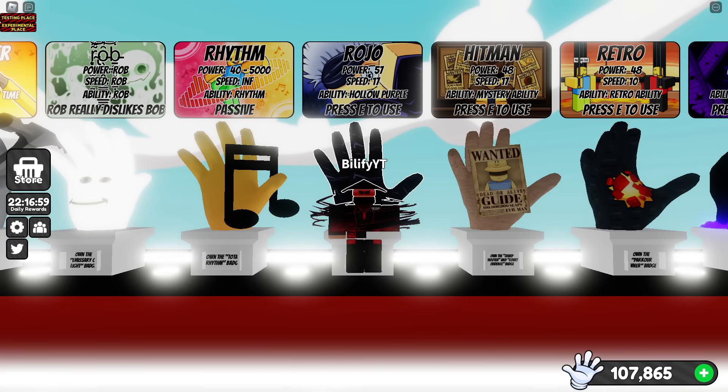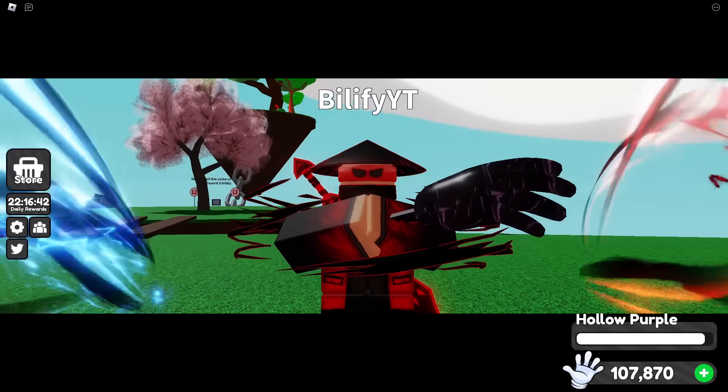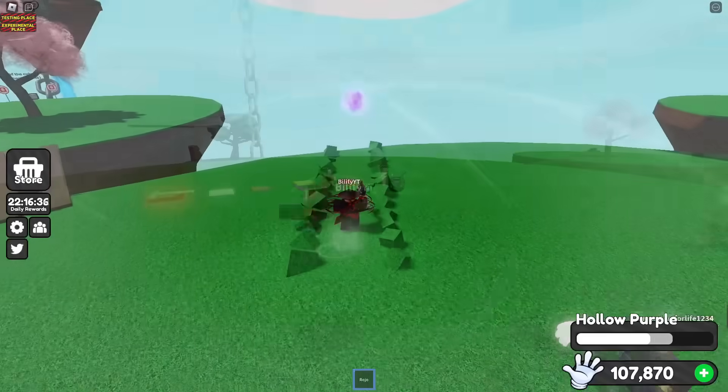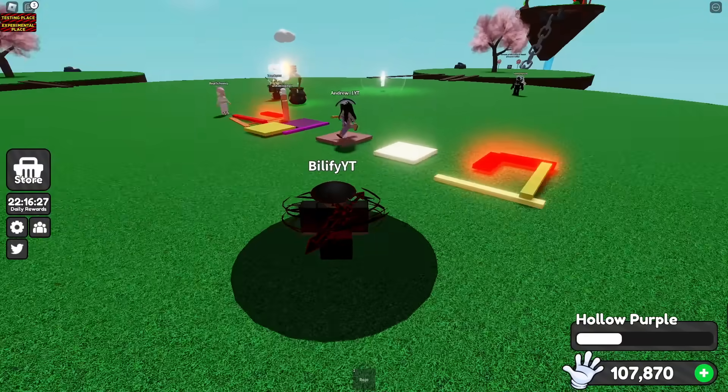Rojo's long animation is absolutely perfect to avoid being hit by a piano. Right at the beginning, I wouldn't even move — I can go into Rojo and hold it and still be avoiding the piano when it eventually hits. Just watch out, though — your holo purple takes so long to get back, so you're gonna have to finagle things until you actually get this ability back.